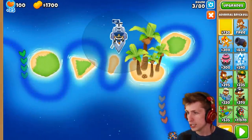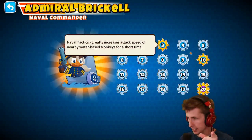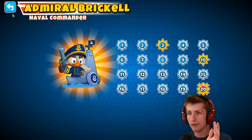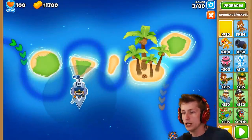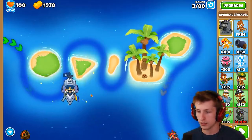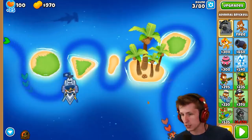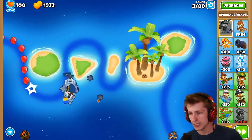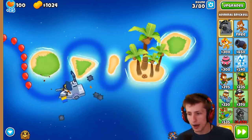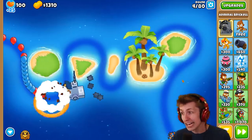Admiral Brickle costs 730. At level 3 she greatly increases attack speed of nearby water-based monkeys, and at level 20, Megamind does massively increased damage. We want towers close to her, so let's push her into position to get more naval units. She drops sea mines down randomly — oh my gosh, that's so cool. I kind of hate that she drops mines in random spots, but they home in on targets! Okay, that's awesome.